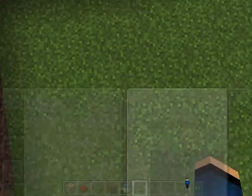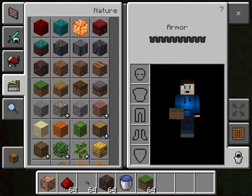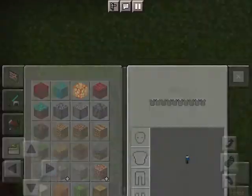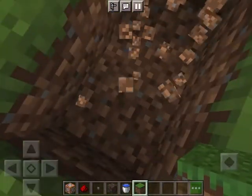So the first thing you're gonna want to do — you're gonna need a grass block too. You're gonna need a command block, some redstone dust, buttons, soul sand, a water bucket, and grass. So what you need to do is dig down like this.